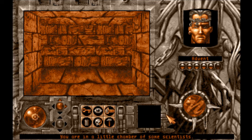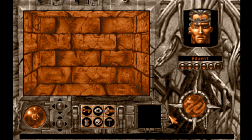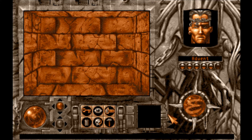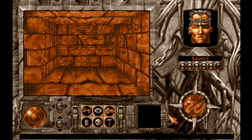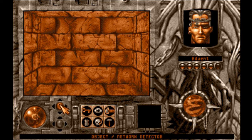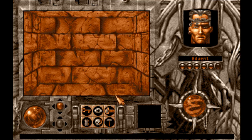You're in a little chamber of some scientists. Alright, well there's nobody here to talk to. There's something here though — that means there's something on the ground. It's telling you it's ahead and now it's just... it's here.